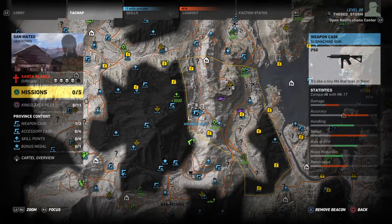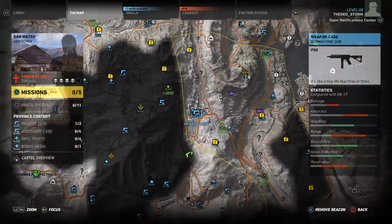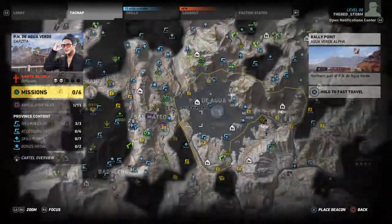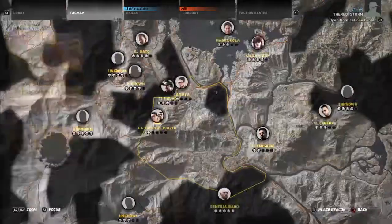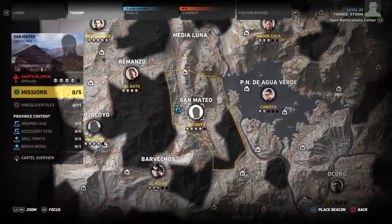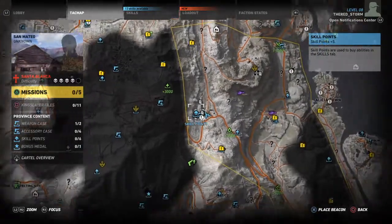What's up y'all, it's your boy ScottyDog here, and in today's video I'm going to be showing you the weapon location for the PSG. This is located at the very left of San Mateo, just left of Agua Verde. If you go to the first region that you'll come across, go ahead and make your way up and make your way left and eventually you'll get into San Mateo.